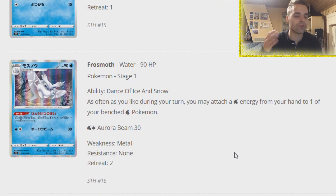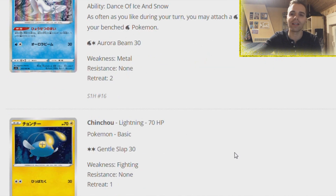Then we have Frostmoth - the hero for Water type Pokemon and the destroyer of Welder-based decks. Dance of Ice and Snow - as often as you like during your turn, you may attach a Water energy from your hand to one of your bench Water type Pokemon. It's a Stage 1! We had this effect with Blastoise in Expanded. This is going to be amazing for Water type Pokemon - Lapras becomes so much better thanks to this.